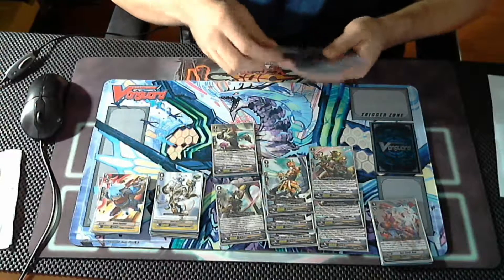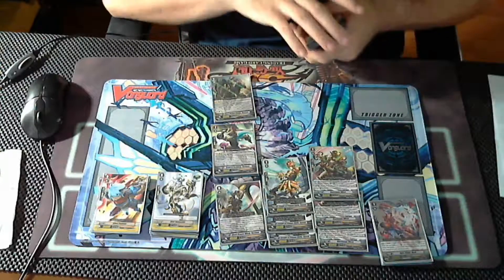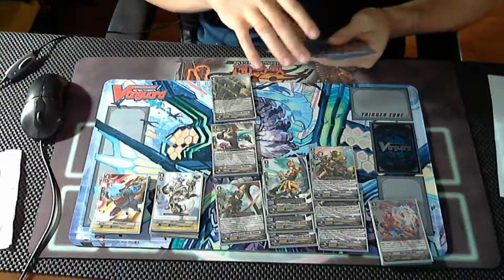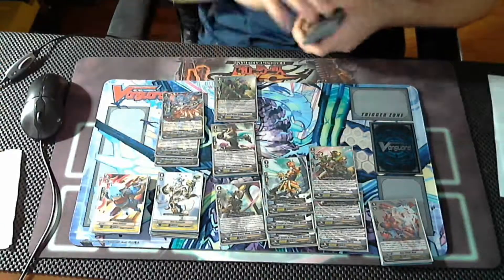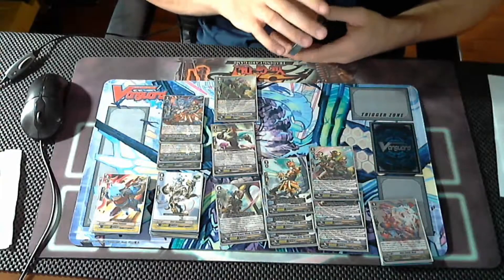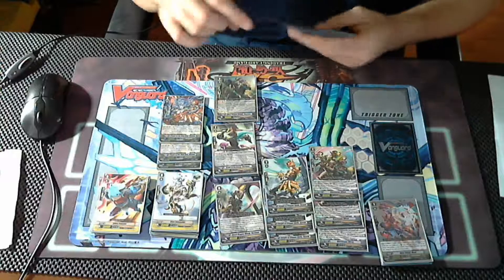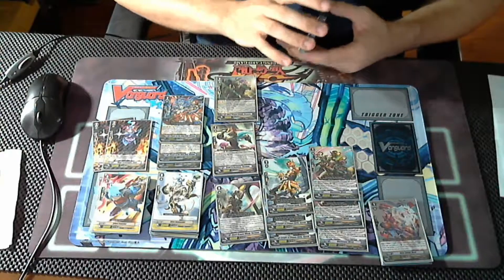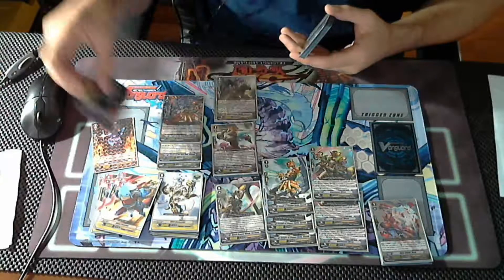I run the pretty standard four perfect guards, and four of the ride chain grade one Scout of Darkness Vortimer. For grade two I run four of the grade two Black Dragon Knight Vortimer, the ride chain. I run three Holy Bovine Vivian — when it hits Vanguard, counterblast one and call the top of your deck. It's pretty good; it really doesn't hit that often but it creates a lot of pressure. I run two damage flippers, Mage of Calamity Trip — when you hit Vanguard, you can unflip a damage.